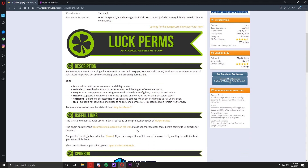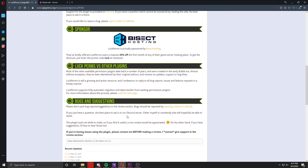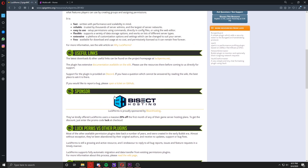LuckPerms is a permission plugin for Minecraft servers. It can run on Spigot, Paper, BungeeCord, etc. It allows server admins to create different groups and assign those groups different permissions. It is a really good plugin and at the moment it is the most used plugin to create groups, because it is super easy to use, super fast — it won't lag your server even a bit — and it is free, which is the best thing about it.